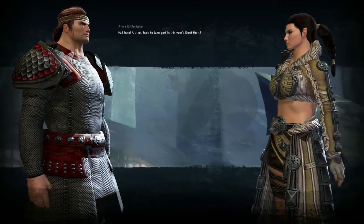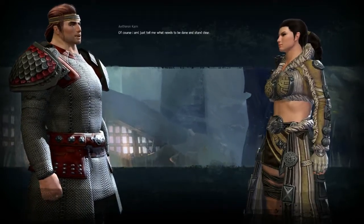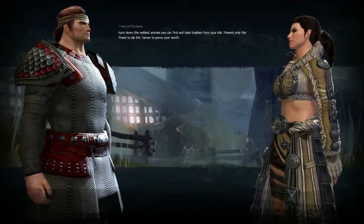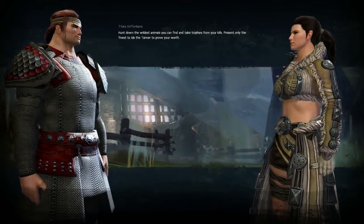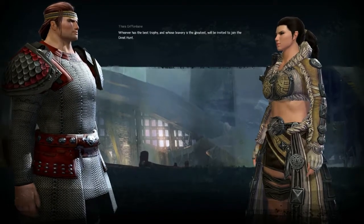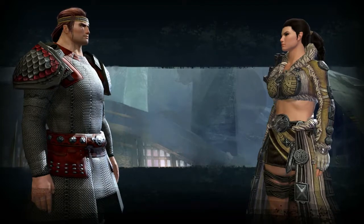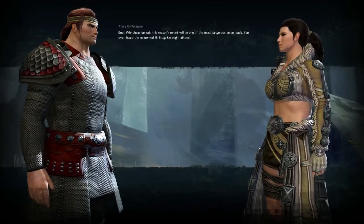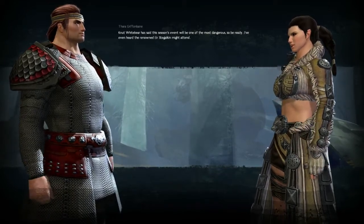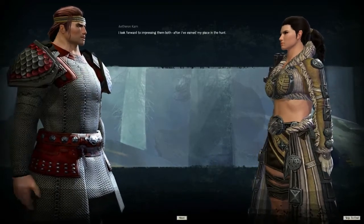Hail hero — are you here to take part in this year's great hunt? Of course I am, just tell me what needs to be done. Hunt down the wildest animals you can find and take trophies from your kills. Present only the finest to the tanner to prove your worth. Whoever has the best trophy and whose bravery is greatest will be invited to join the great hunt. This event will be one of the most dangerous — I've even heard the renowned Eir Stegalkin might attend. I look forward to impressing them both after I've earned my place in the hunt.